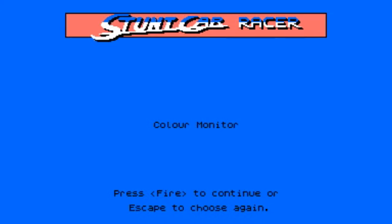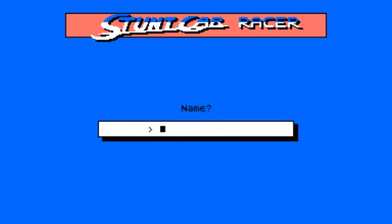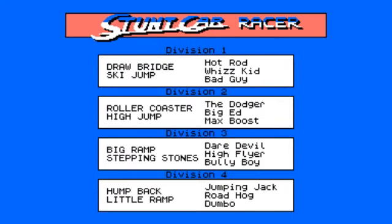Today we have the luxury of colour, and how different it is from what I expected. When you've only played a game on a mono monitor, it's hard to imagine it being in anything other than shades of green. So this seems a bit weird to my eyes, and now I know what buying a colour TV for the first time must have felt like.